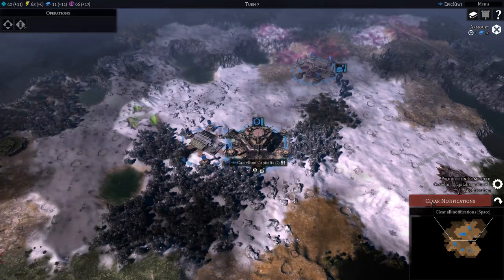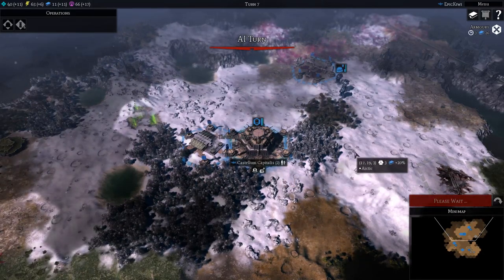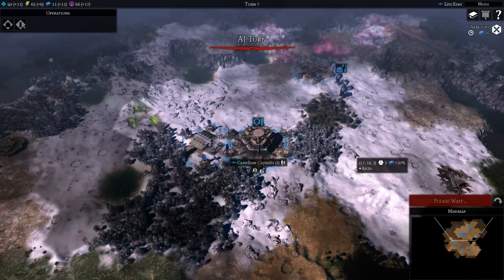We'll build some Space Marines. Building Space Marines — clear notifications and end turn. Let's see what the enemy AI is going to do now.